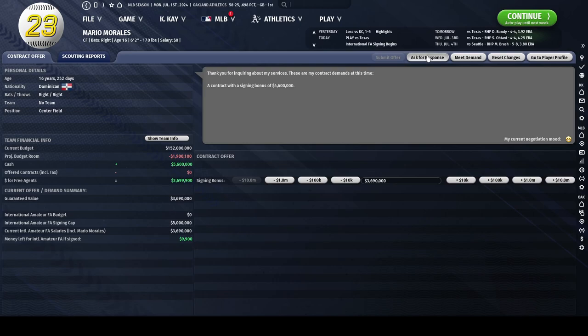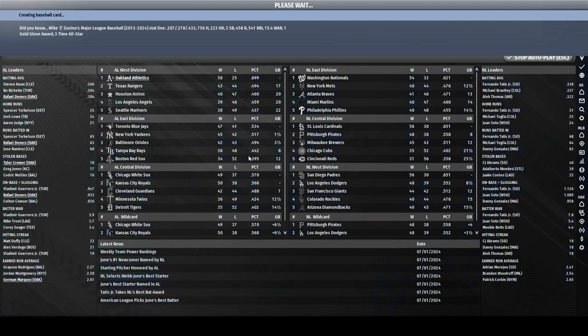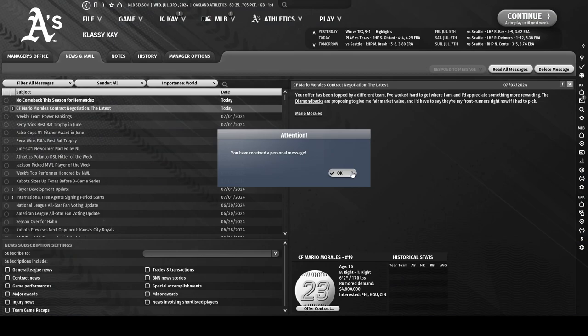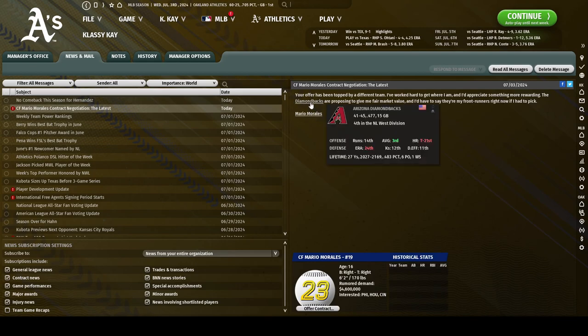Let's do that here, ask for his response, submit the offer, and advance to see if we get a reply from the player. Here we are, watching my games go through, and we get a response saying that Mario Morales was offered a better contract by the Diamondbacks.